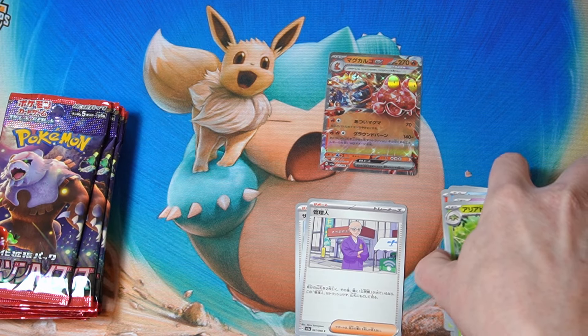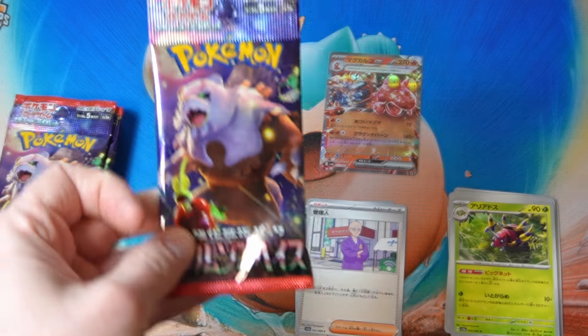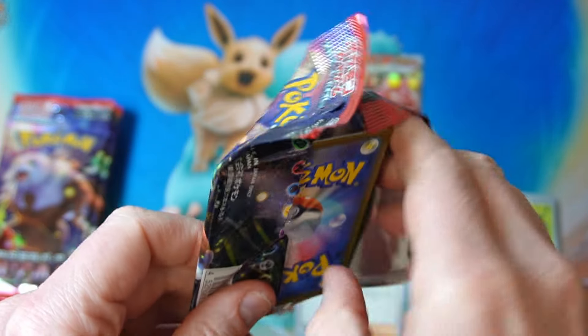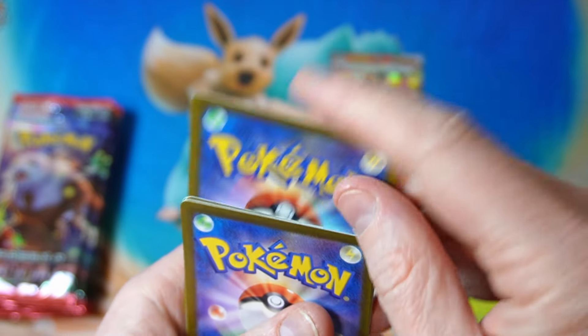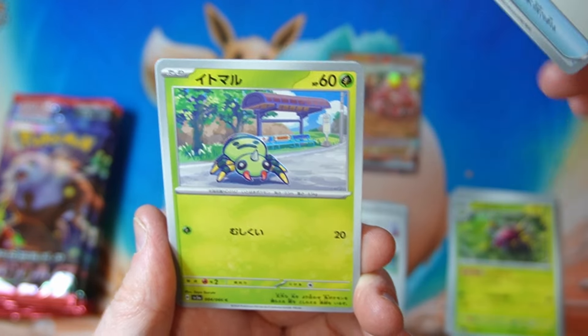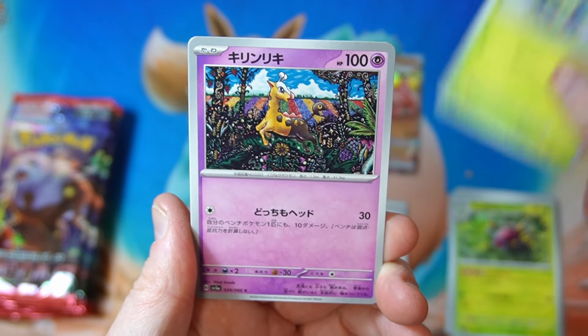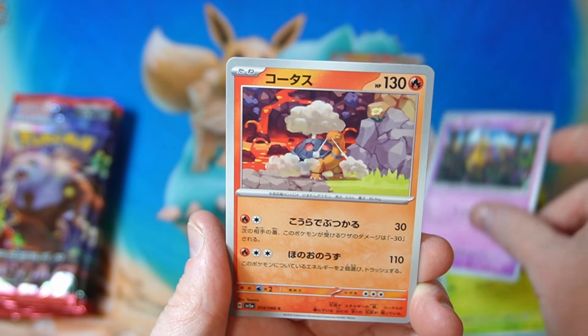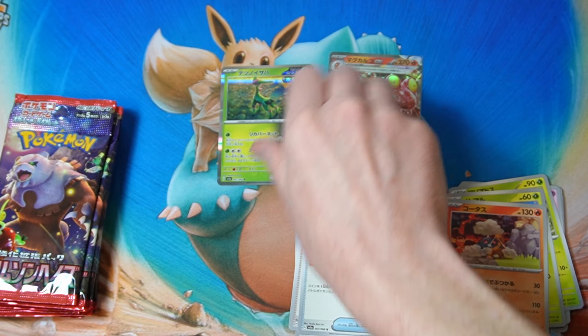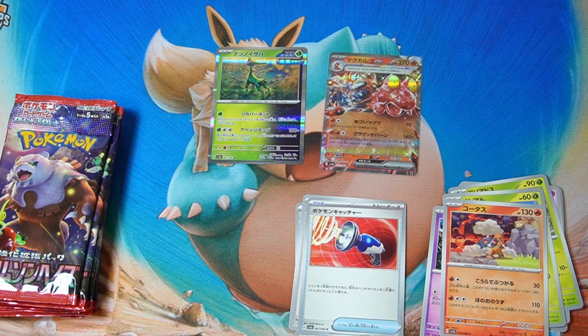All right, we got Aridos. I don't even really know what we want to pull particularly — I guess SARs are always good. Nice full art trainers would also be good; the Lana would be nice.